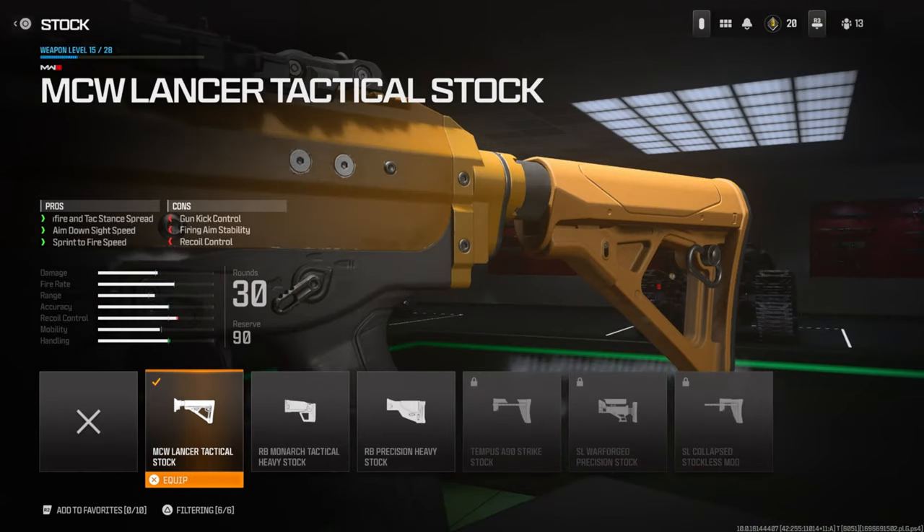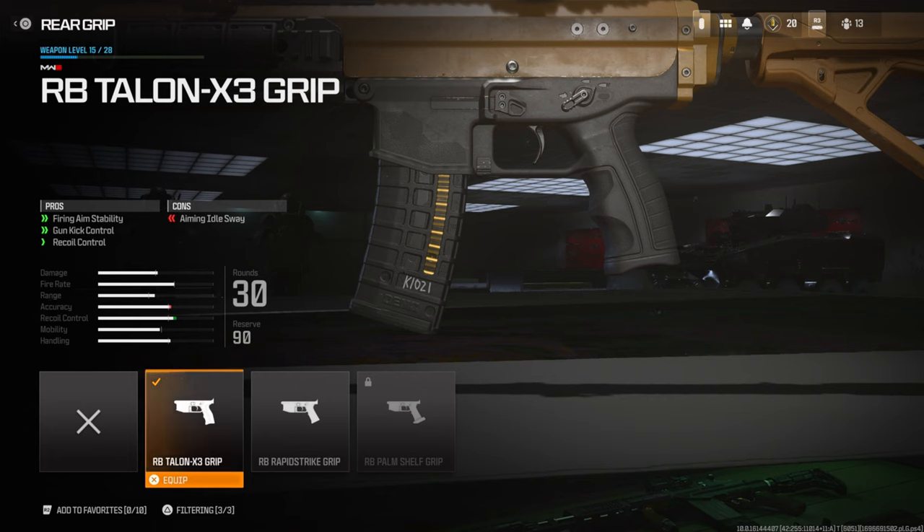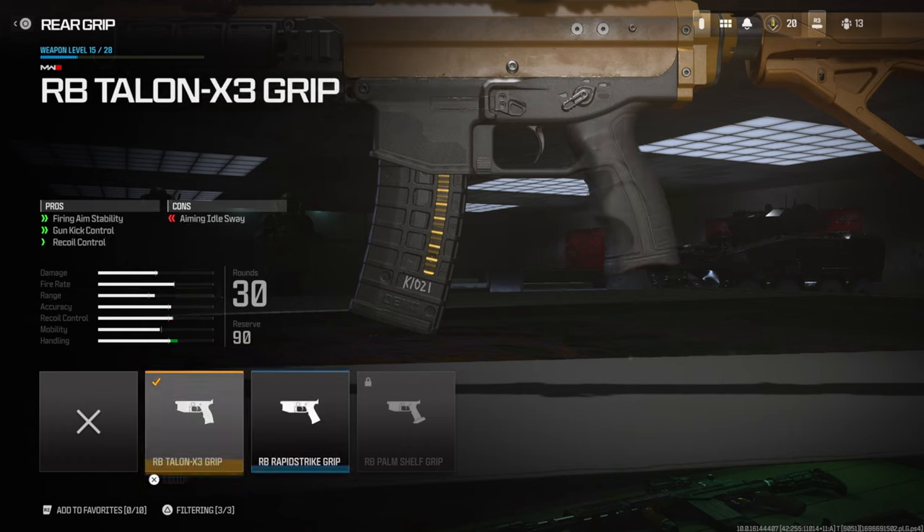Over on the stock I'm using the MCW Lancer Tactical Stock for hit fire and tac stance spread, aimed on sight speed, and sprint to fire speed. Over on the rear grip I'm using the RB Talon X3 grip for firing aim stability, gun kick control, and recoil control. You could go with a different one just to get aimed on sight speed, but I didn't want to lose too much recoil control.